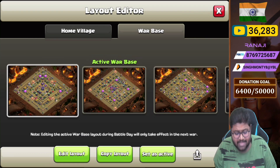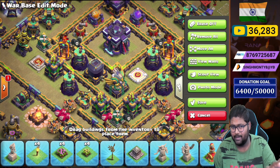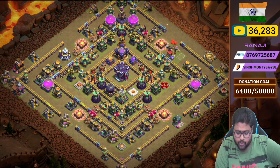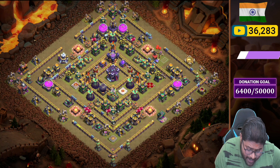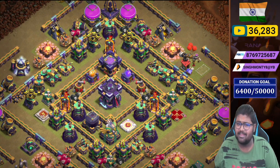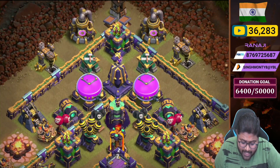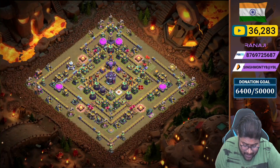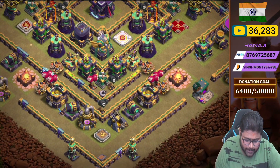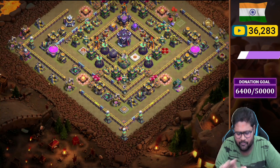Base number one is quite amazing. Mainly the spell tower placement plus the tornado placement is pretty cool. Check out base number one — it's totally a ring base. Check out the spell towers: one is on rage, one is on poison. It's quite a deadly combination. You can see the monolith on the 12 o'clock side and the tornado around the 7-9 o'clock side.